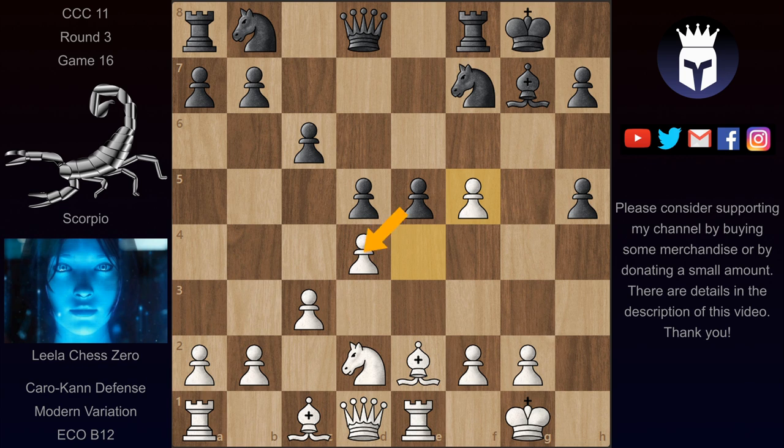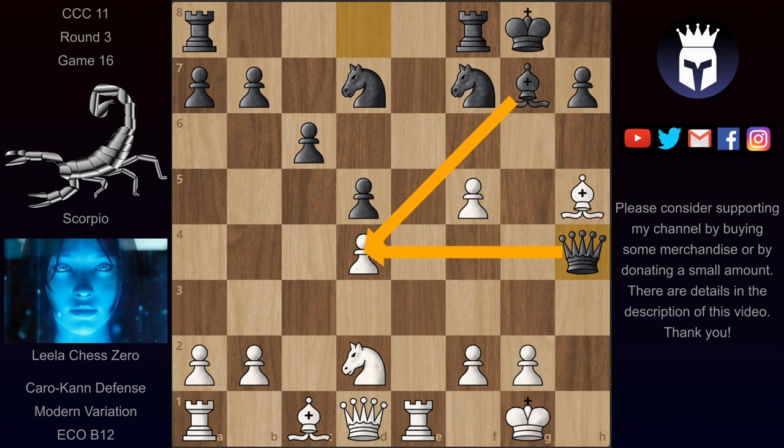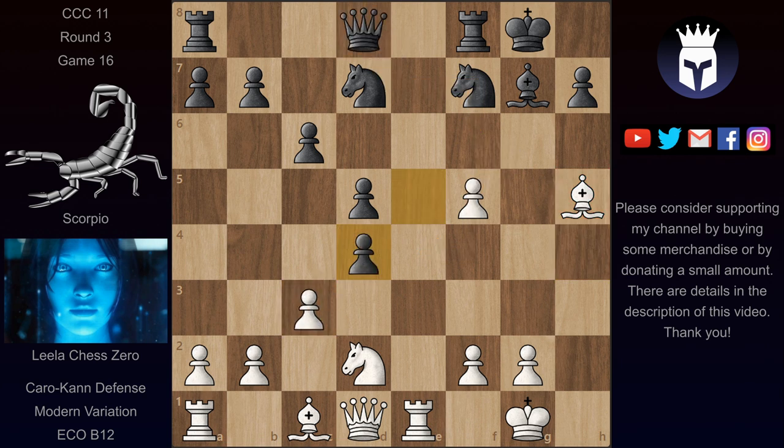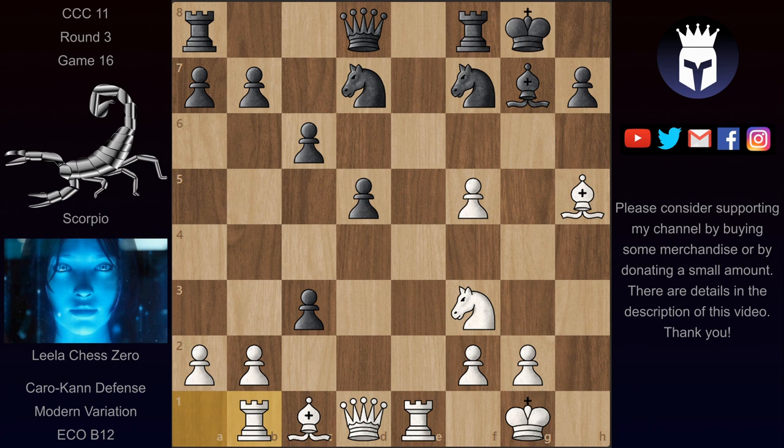Pawn takes on d4 trying to win another pawn works here for black. But first we have knight d7, and after bishop takes on h5 we have pawn takes on d4, equalizing the pawn count. But it looks like after c takes on d4 here, Scorpio can play queen h4 — again a very good move attacking this pawn twice. He's also threatening knight f6 hitting this bishop and then knight e4. Taking back on d4 would allow black a lot of activity. So instead of actually taking on d4, Leila played knight f3, just ruling out queen h4 altogether and giving up another pawn.